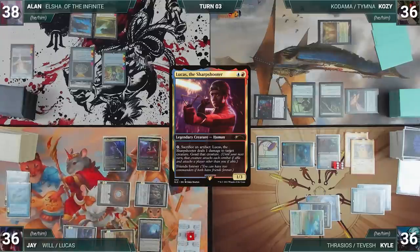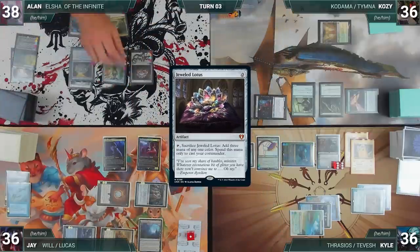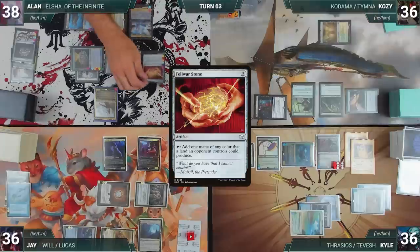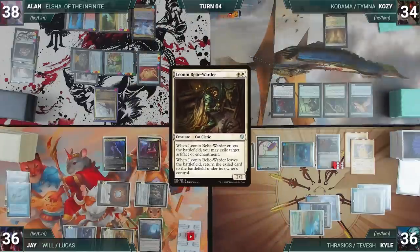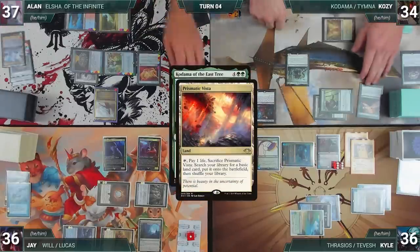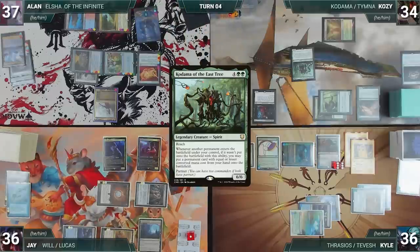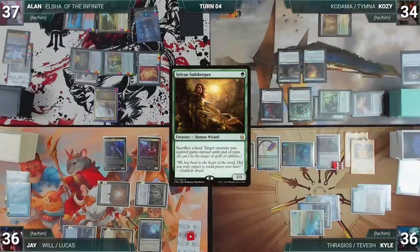At the end of Jay's turn, Alan casts Enlightened Tutor, fetching Jeweled Lotus to the top of his library. Alan draws, casts Jeweled Lotus, cracks it, and casts his commander Elsha of the Infinite. He plays Prismatic Vista and casts a Felwar Stone. During Cozy's upkeep, he reveals Leon and Relic Warder through Dark Confidant. He draws, casts Jeweled Lotus, cracks it to cast his commander Kodama of the East Tree — in response, Alan cracks Prismatic Vista, fetches an Island, and looks at the top card of his library for an answer but finds nothing. Kodama resolves. Cozy casts Sylvan Safekeeper — Kodama triggers and Cozy puts Avacyn's Pilgrim onto the battlefield.